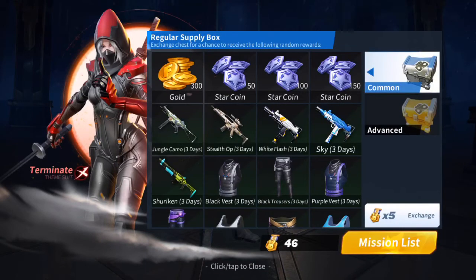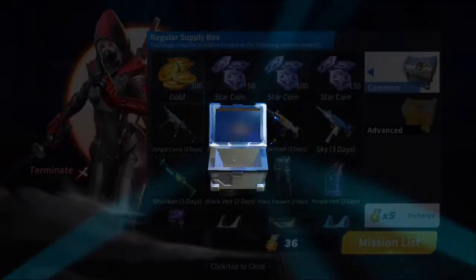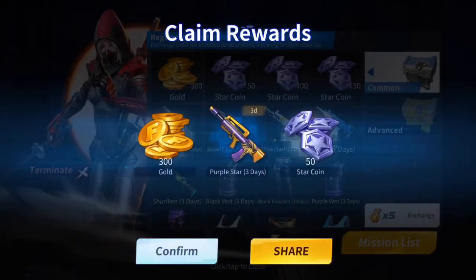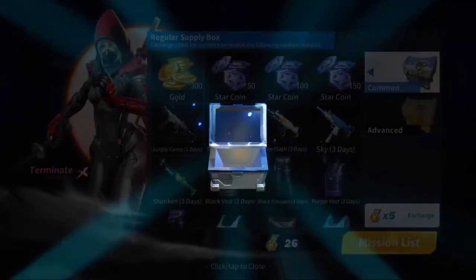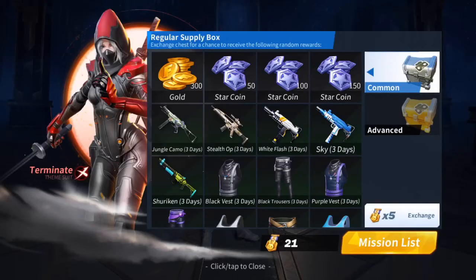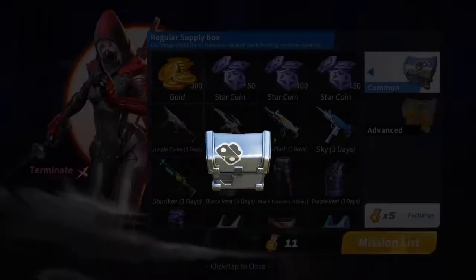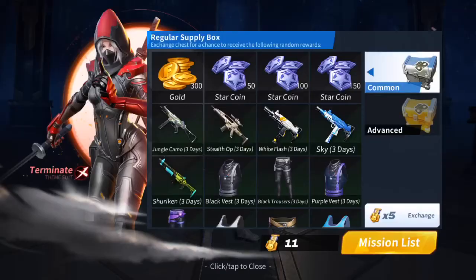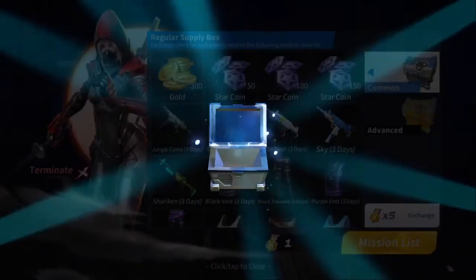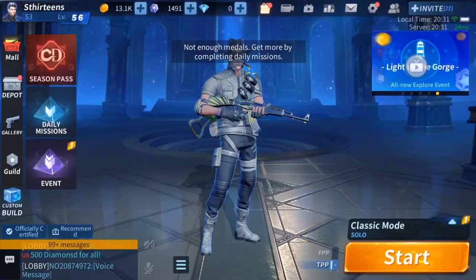We start things out and get coins and star coins — not bad, kind of figured we'd get those. More coins and star coins, cool. And then — whoa — a nice little outfit! We'll have to test that out. And whoa, look at that gun skin on the VHS, that thing's nice. Then gold and star coins a few more times — I'm cool with it. I'm surprised we even got that one little outfit and shirt vest out of everything.